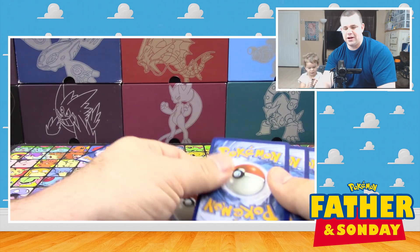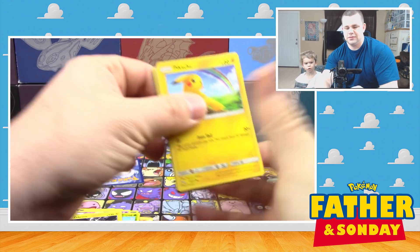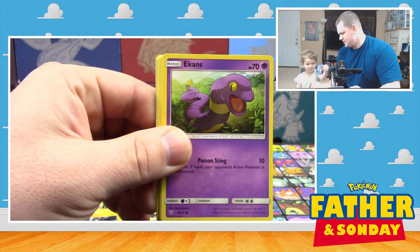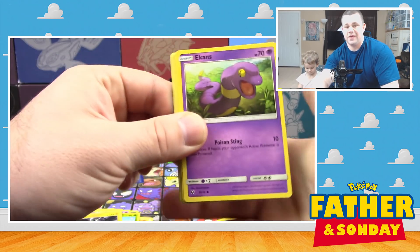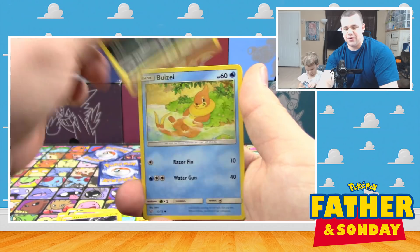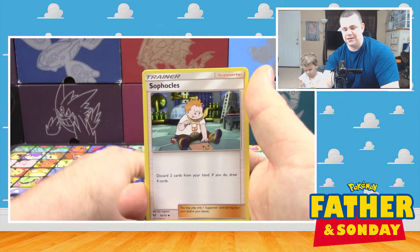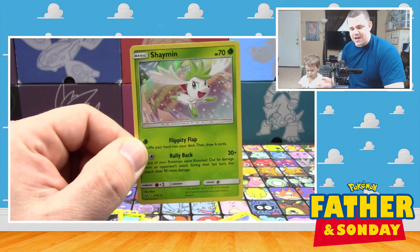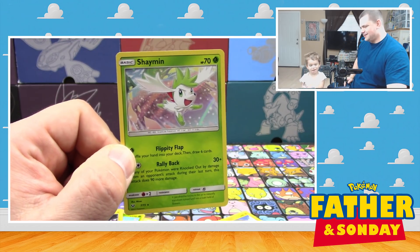Next pack. Three, one, and two. Pikachu! We've got an Ekans, Zora, Weasel, Plusle, Sophocles, Great Ball, Scrafty, Reverse Pokemon Breeder, and a Flippity Flop. Shame it.